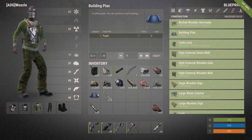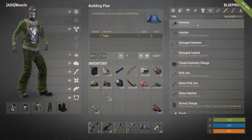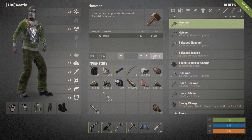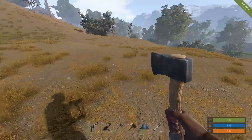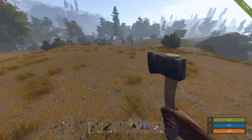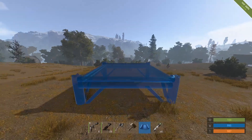We put that down into our bar. Now if you want to upgrade our building we need a hammer, so we go over here, click the hammer — it takes a hundred wood — and press craft. You then put that down into your bar as well. So that's how you make your building plan and your hammer.